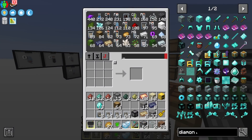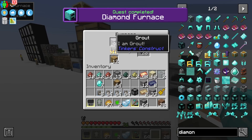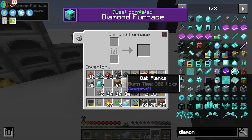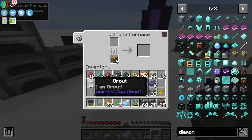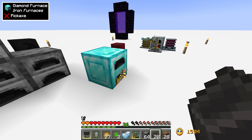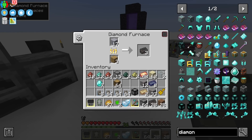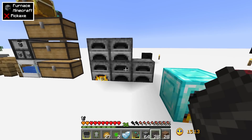A few diamonds later, we should now be able to upgrade to the diamond furnace. By default I think it's about 2.5 times faster than a regular Minecraft furnace. If we put 20 grout in here and 20 in the other, you can see it's definitely quicker. You can take things further by adding augments — there's an augments button in the top right of the interface.